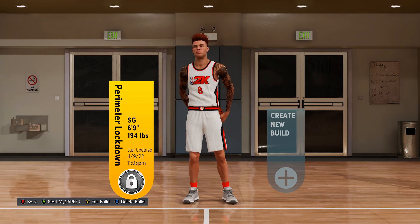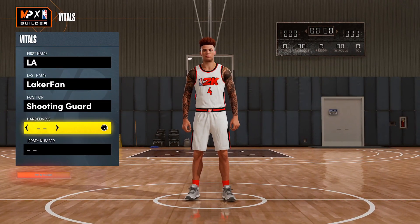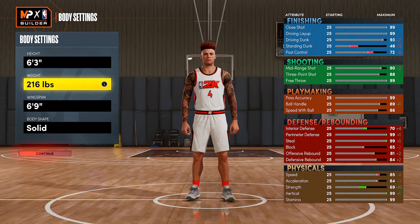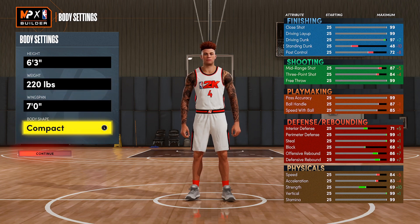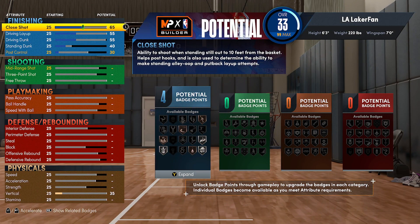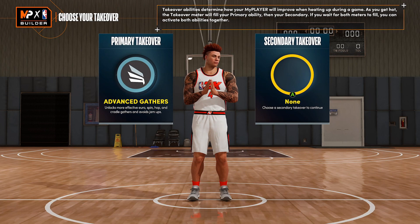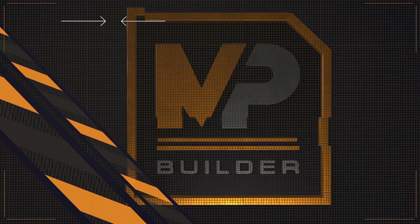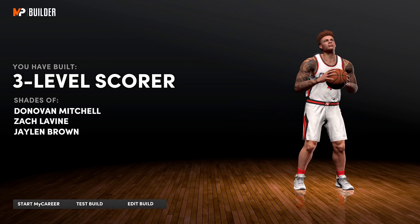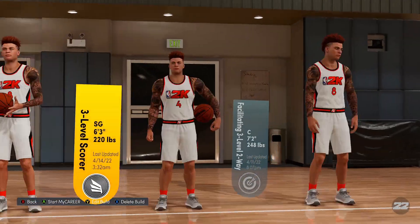Now for the explanation on how to actually create the build in the MyPlayer builder. You're gonna go to shooting guard, pick whatever hand you want - it doesn't matter. Go down to six foot three, 220 on the weight, seven foot wingspan, and burly body shape. Then upgrade everything randomly, pick whatever takeovers by spamming A, and then when this screen pops up scroll all the way over to 'edit build' - not 'start my career,' not 'test builder' - hit 'edit build' all the way on the right.